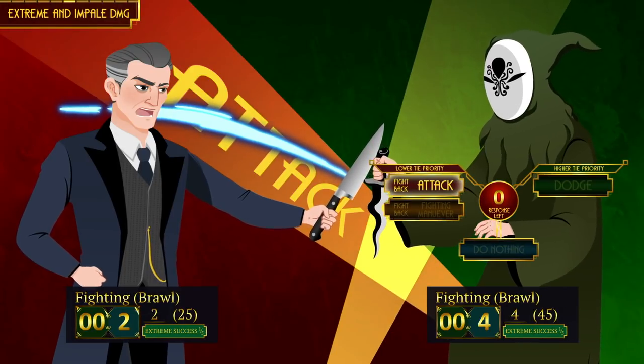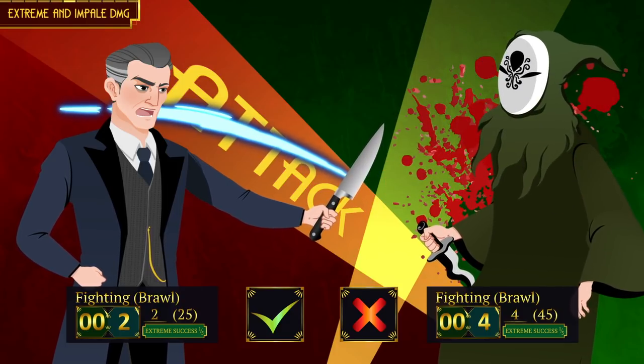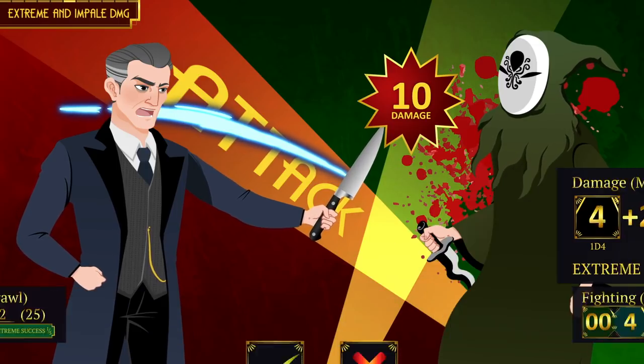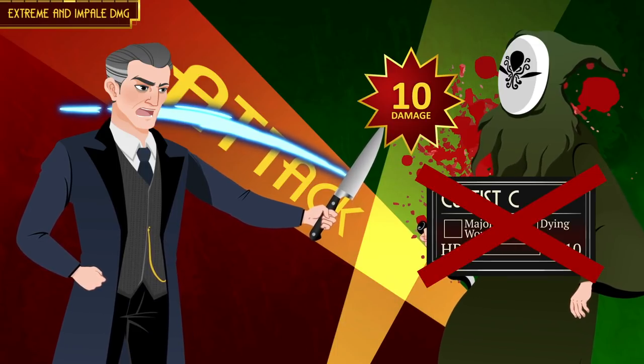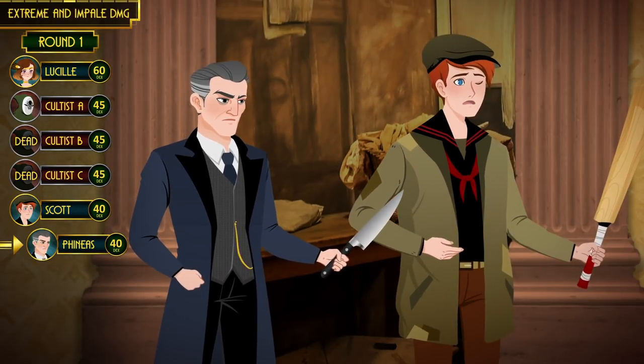On his turn, Phineas grabs a knife from the kitchen and attacks the cultist. He also gets an extreme success and does extreme impale damage. Like a blunt weapon he does the maximum damage, but in addition he gets to roll his weapon damage again. With a total of 10 damage he also kills the cultist outright. That is the end of the first combat round.